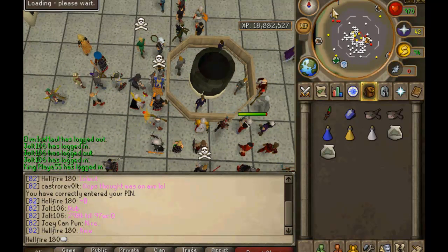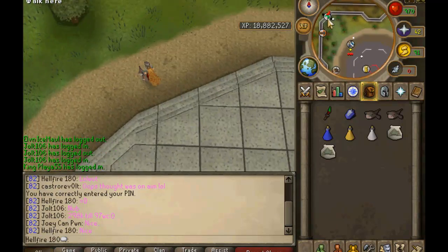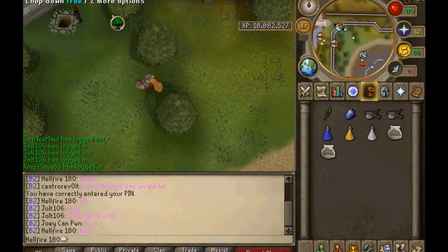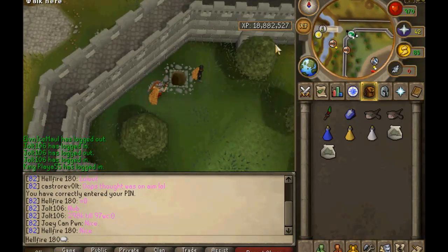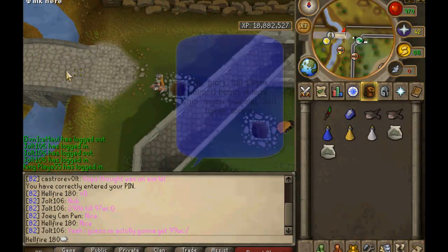Right now I'm going to show you guys how to get to the dust devils. And as you can see in my inventory, that's basically what you want to have: a DDS, a slayer gem if you prefer, a couple food because you're going to have your bunyip, and if you don't have a bunyip, bring a lot more food and bring your superset as well.